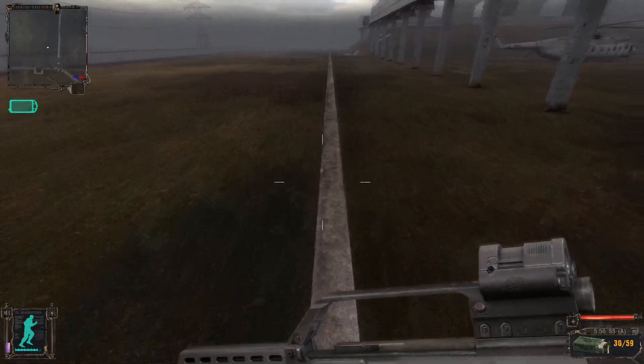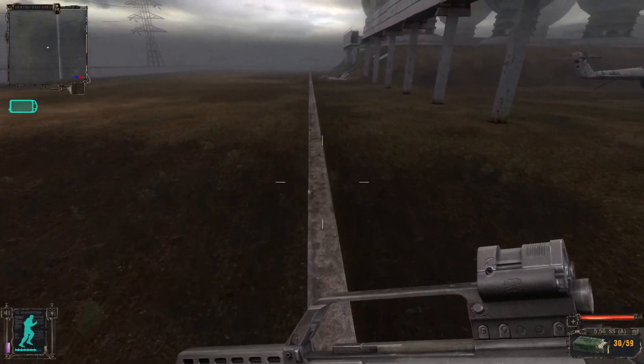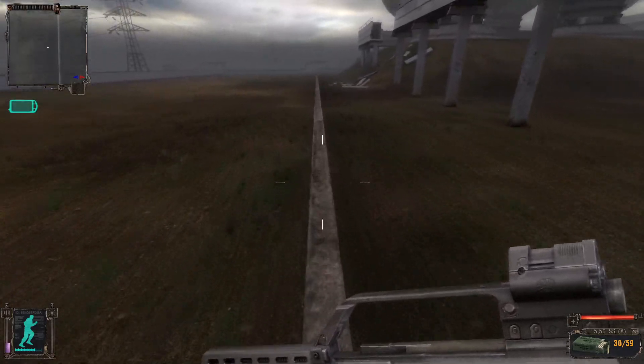If you want to run on a pipe or fence, it will continuously try to throw you off. So you have a choice: run and steer, or crawl.